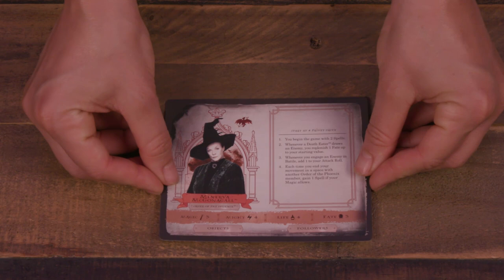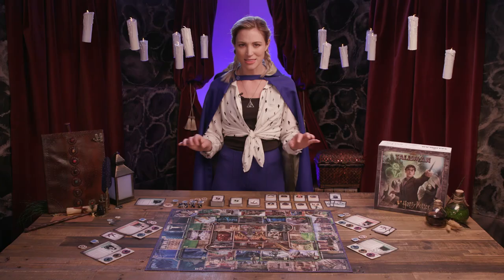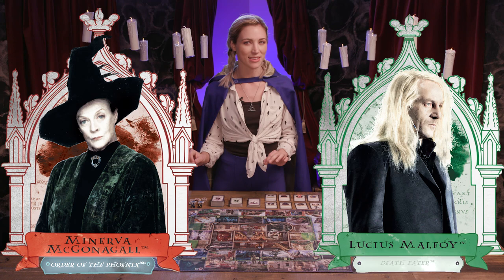Create a supply of fate tokens and galleons within reach of all players. Next, shuffle the character cards and deal one to each player. Each character card has two sides which have different abilities and stat values. Additionally, characters belong to one of two factions: the Order of the Phoenix, or the Death Eaters.